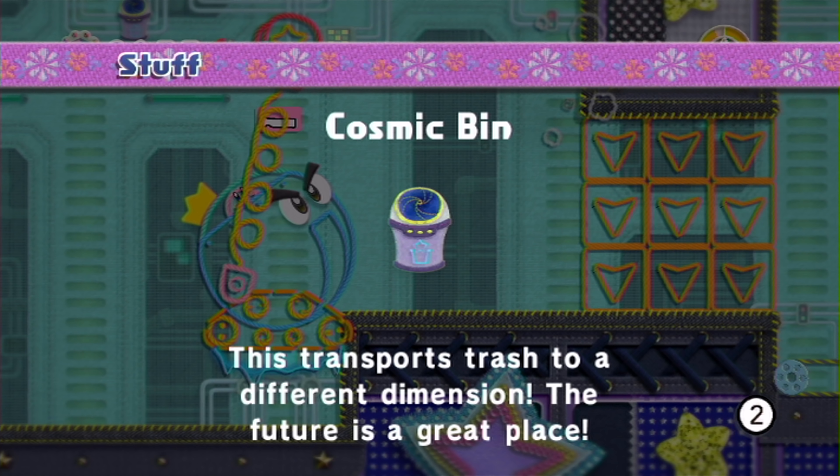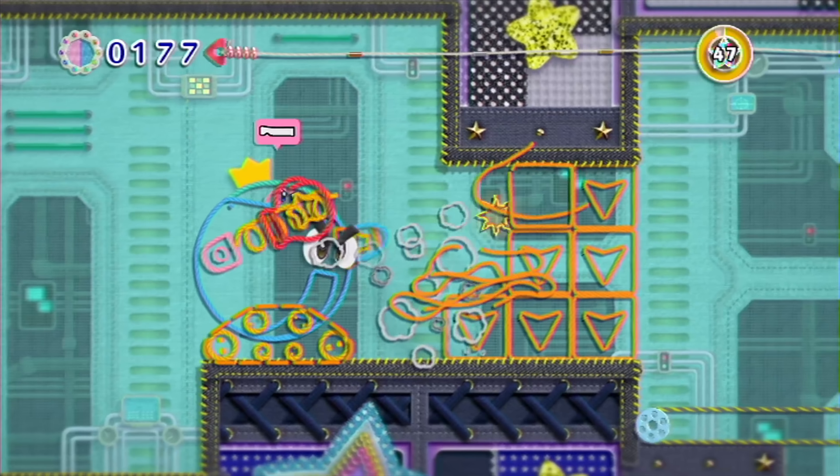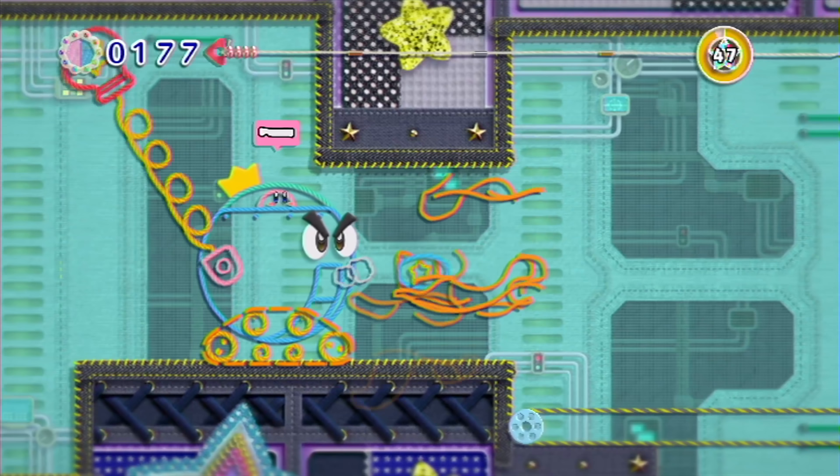Did you just collect the stuff that's way over there? Way in the top left corner? I don't even see what I collected. You got the cosmic bin! Oh, a trash bin. It transports trash to a different dimension — features a great place. Probably dumps on some poor planet. Yeah, it does — it's a different dimension. Not my problem, not our problem. Some poor planet's like, 'What the hell, man?' Get rid of this stuff.